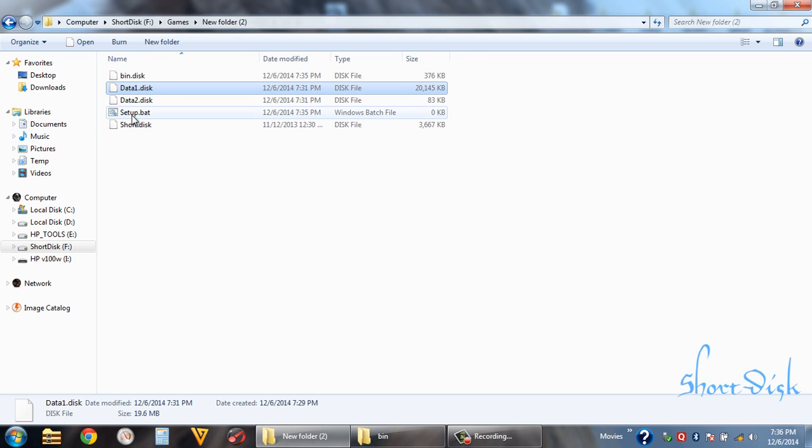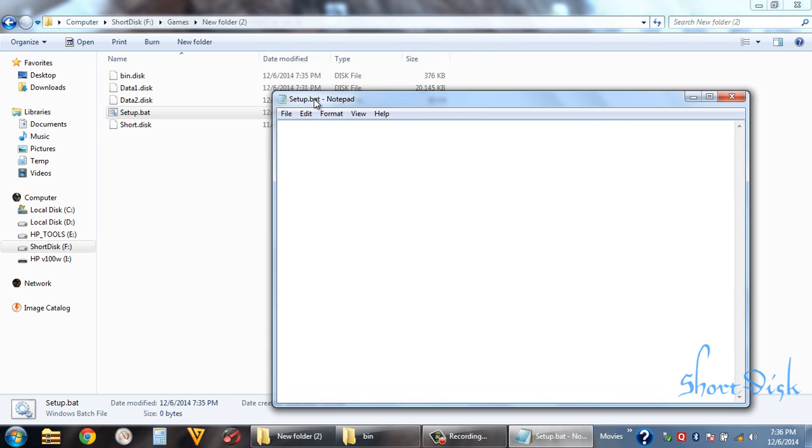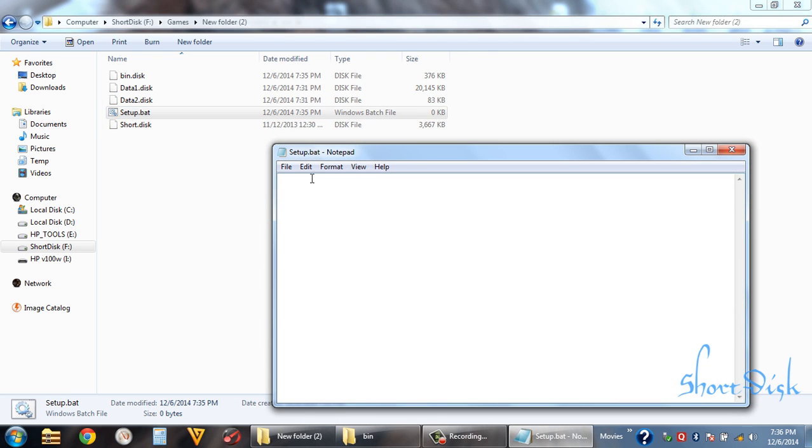So we have the file now. We need to do some editing for decompression. Firstly we should add 'echo off' at the rate for making sentences. Echo is used for giving commands — giving statements at the command prompt. So 'echo shot.disk' just presents it.